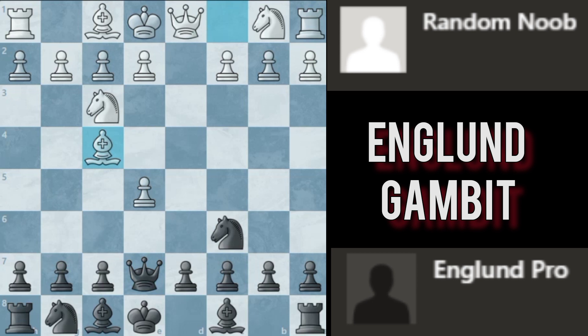Queen f4 is check, attacking the bishop and the pawn. If they retreat their bishop to attack your queen, you take the pawn. After they attack your queen with their bishop, you make your next move.